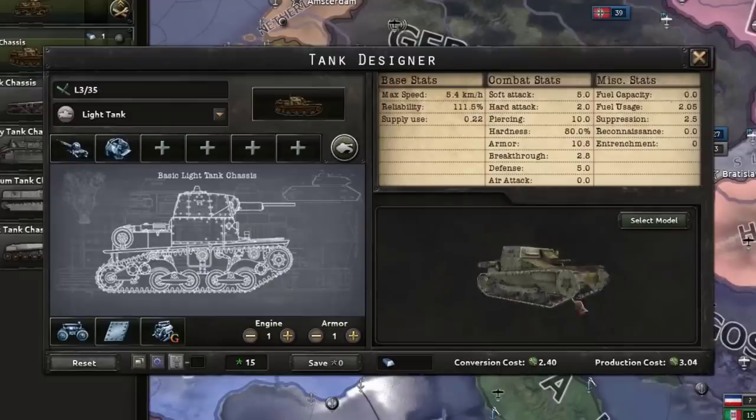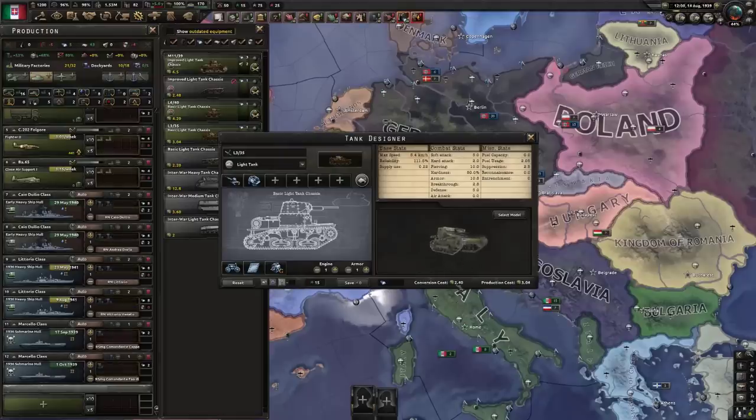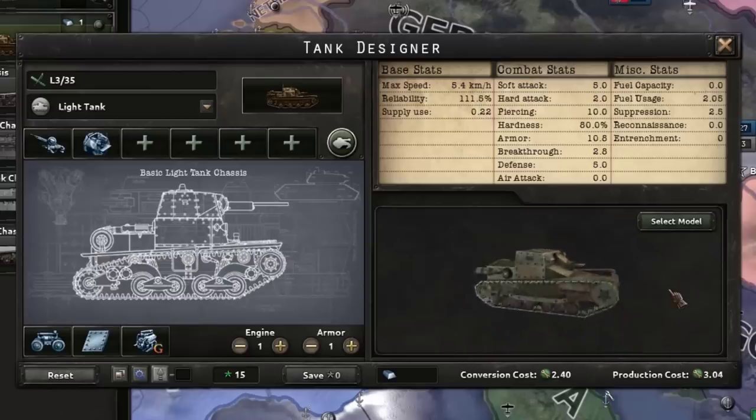The Italians — they got the L-35 right here. Look at this bad boy. A whole five soft attack, which I think honestly is a bit too generous. These things weren't that great — I think they actually got used a lot just as police units and garrisons. They didn't do too great.